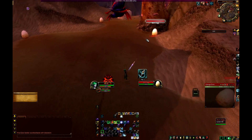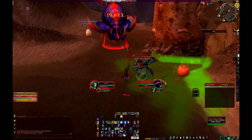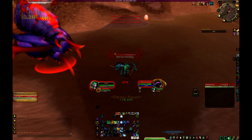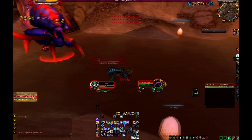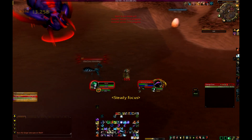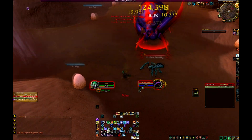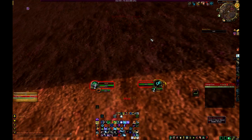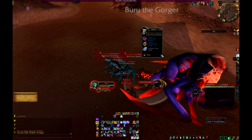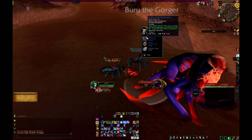For Buru, basically MD any adds that spawn onto your pet, and MD the boss onto your pet as well. You might end up having to kite him like I did, but he'll die in about 7-8 seconds. Honestly, all these encounters in this raid are ridiculously easy. There will be adds that spawn but they don't do anything to you.